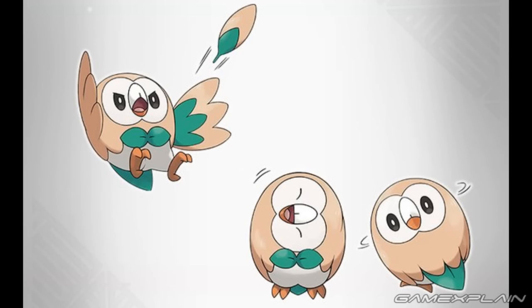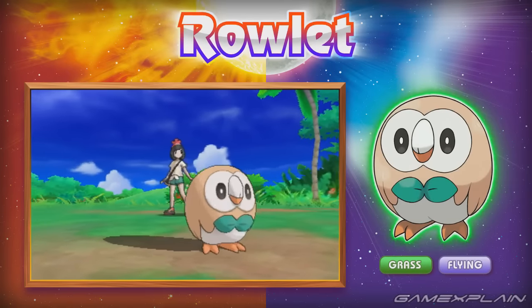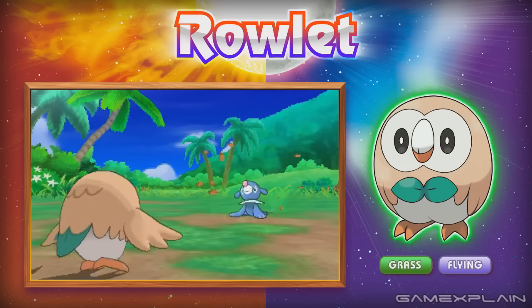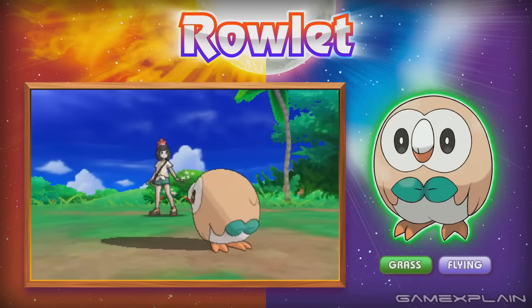Rowlet can attack without making a sound. It flies silently through the skies, drawing near to its opponent without being noticed and then lashing out with powerful kicks. It can also attack from a distance using the razor-sharp leaves that form part of its feathers. Its visual abilities are impressive — the darkness of night is no obstacle to Rowlet. It can twist its neck nearly 180 degrees from front to back so it can see directly behind itself, and it has a habit of turning its head in battle to face its trainer and receive instructions. We even see its ability to rotate its head 180 degrees during its idle animation.